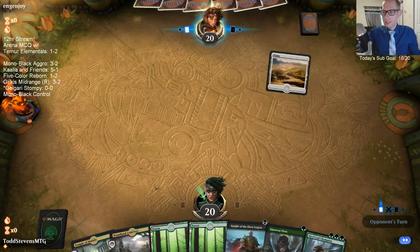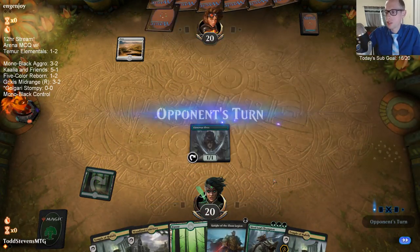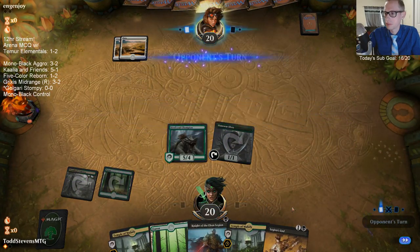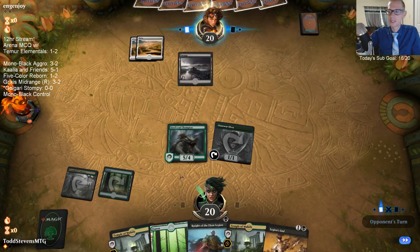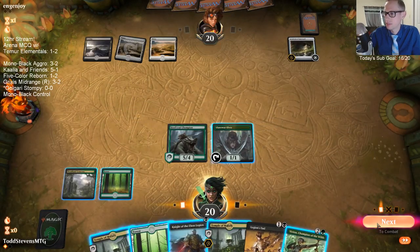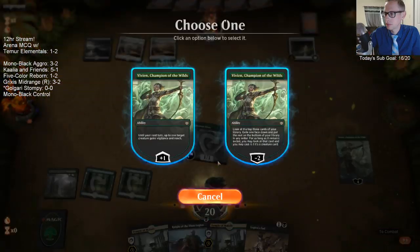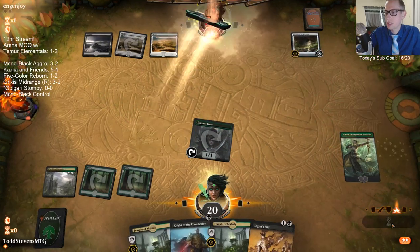We have our slow hand — turn two Steel Leaf Champion instead of turn two Rotting Regisaur. We only have turn two Steel Leaf Champion now. It's so small. We've got to give the Steel Leaf Champion Vigilance and Reach.